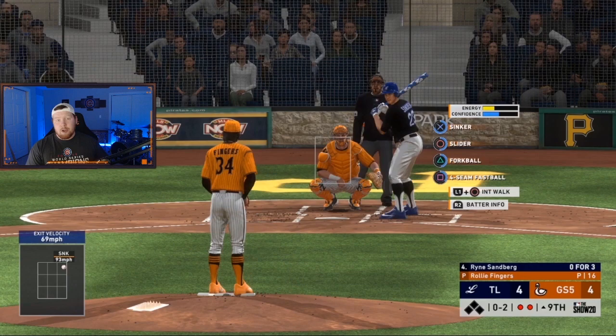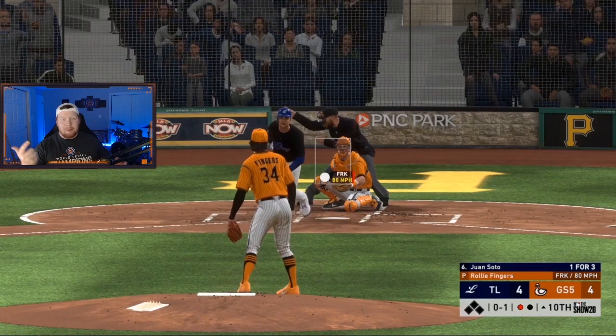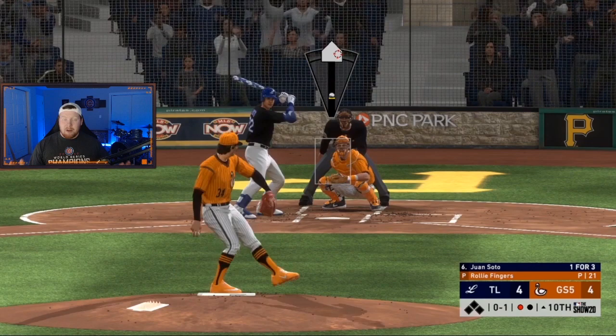The forkball low and away, low and in — same as against righties, just mirrored because the handedness of the hitter changes. That forkball is good enough that you can use the same strategies no matter what. Four-seam: up and away — you don't want to do much else with it, frankly. The sinker is just a much better pitch and you can place it just as well, if not better, than the four-seam.